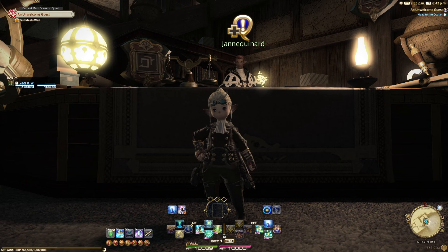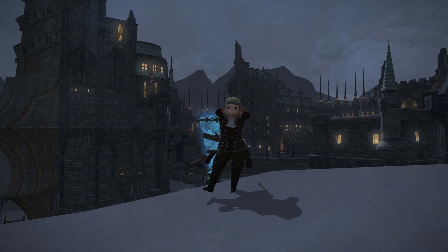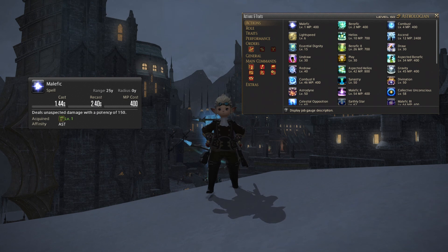We're going to do it a little bit differently. First we're going to have a look at your starter toolkit at level 30, then how Astrologian's card system works, then move on to the rest of the toolkits. Starting with your starter toolkit: first up you will have Malefic, which is your single target damage spell. It will deal unaspected damage with a potency of 150 every time you use it. Very straightforward.